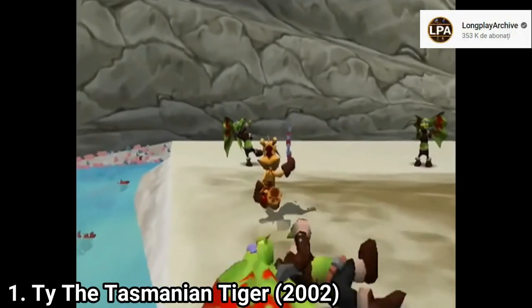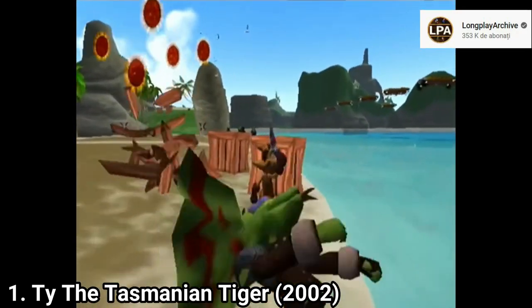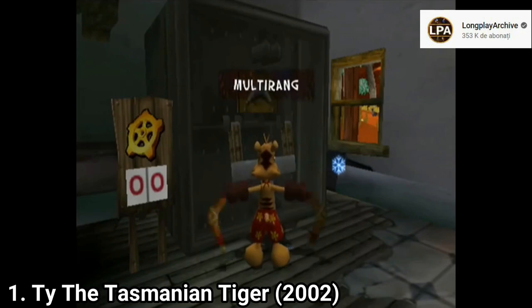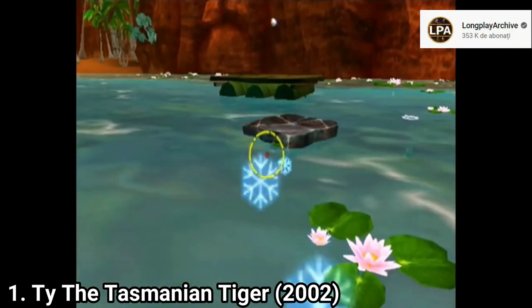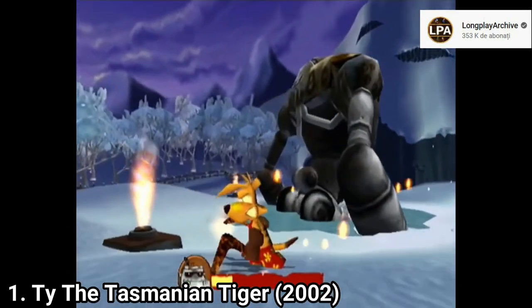The combat is great — you get two boomerangs which you can throw, and by the end of the game you get a nice variety of different boomerangs, including one that explodes, one that freezes water so you can make yourself platforms, a flaming boomerang, and more.